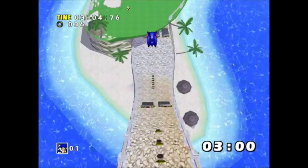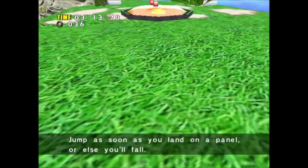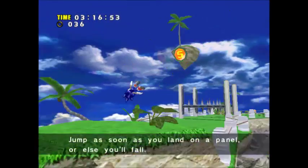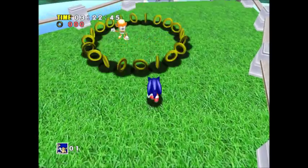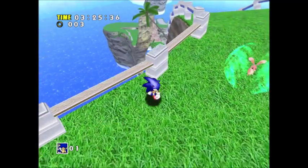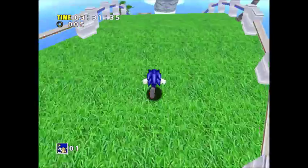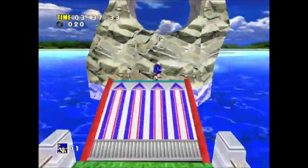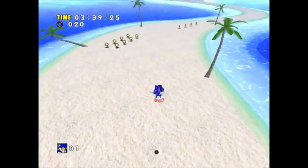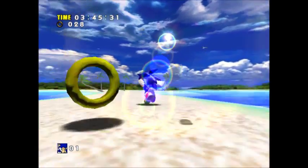We're going here now. Jump on panel number one — it will take you to panels two and three. Jump as soon as you land on a panel or else you'll fall. It's this action sequence. You can collect these little animals for the Chao Garden. It's a pet simulator — it's way better in Sonic Adventure 2. I've actually played that one more than this one. If you want I could make some episodes of the Chao Garden.